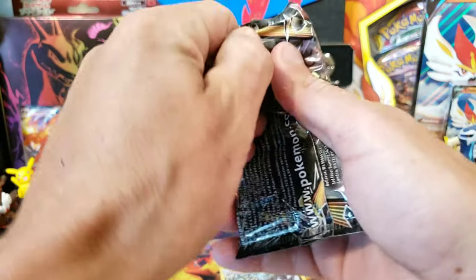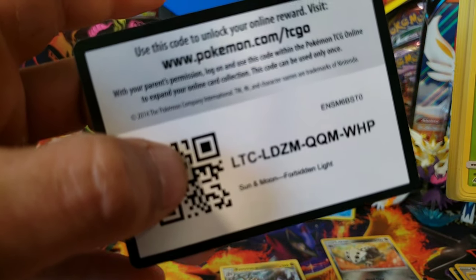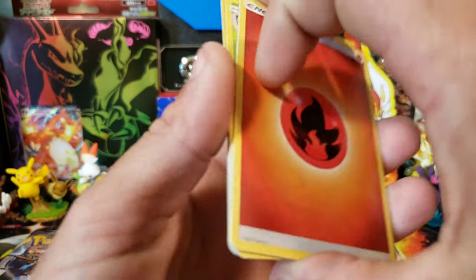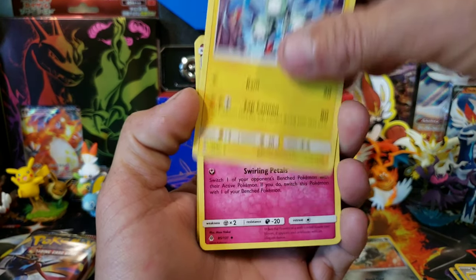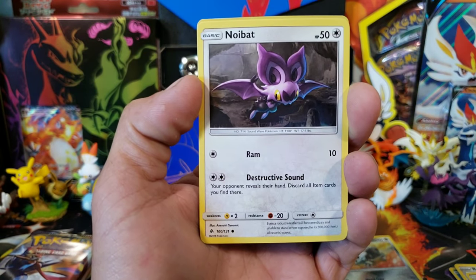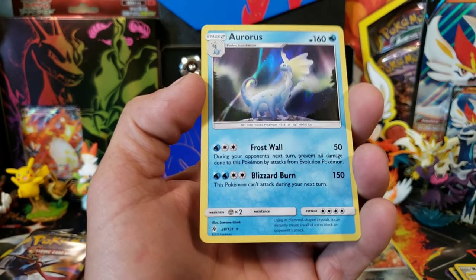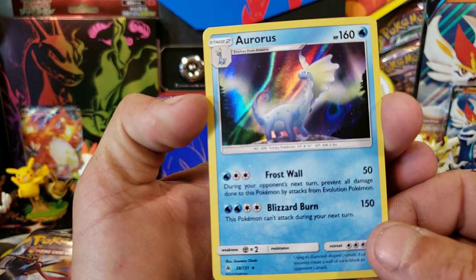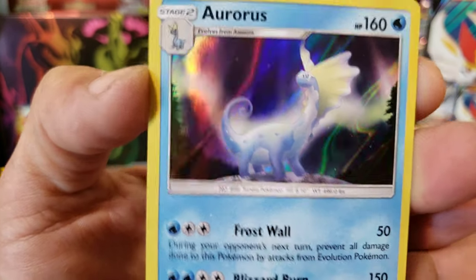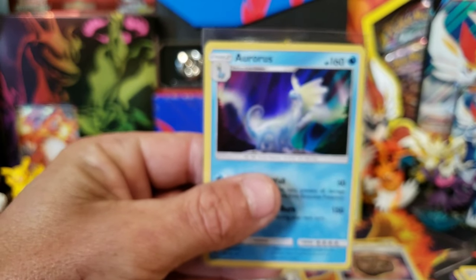Forbidden Light — let's see if the light is forbidden. There is your code. Four to the front. Here we go: Fire Energy, Magneton, Floette, Gogoat, Exeggcute, Espurr, Pancham, Noibat, Clauncher, Reverse Unidentified Fossil, and Auroros. That is a pretty dope looking holographic — I don't think I've ever seen this Pokemon. That is awesome. So we got a holo.